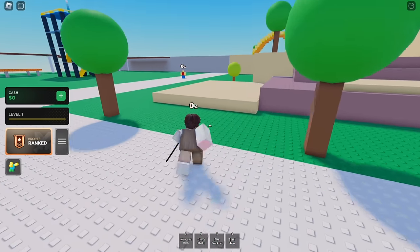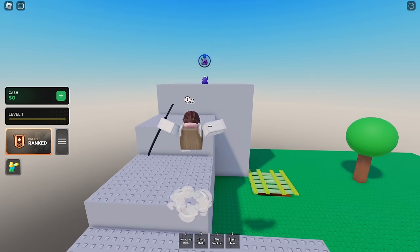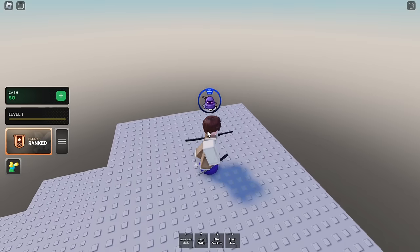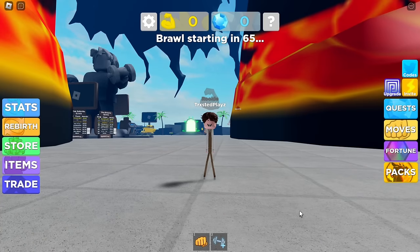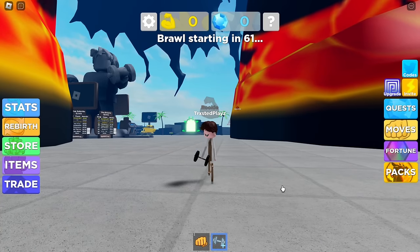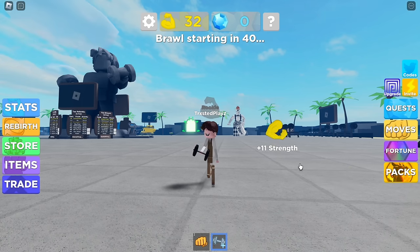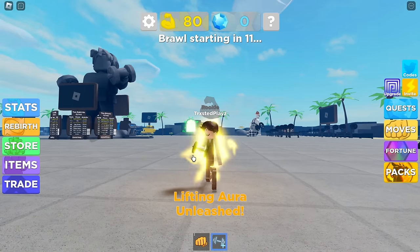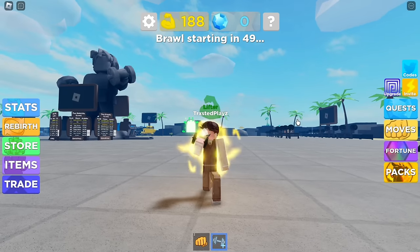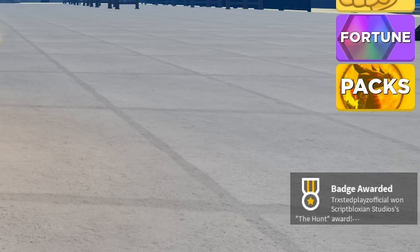Join this game to get the event badge. All you have to do is grind for 500 strength — just tap your screen to gain more strength. I think this game is bugged because I immediately got the hunt badge even though I hadn't reached 500 strength yet.